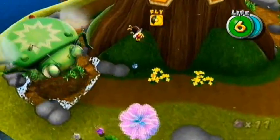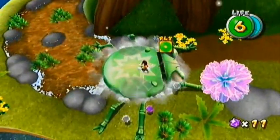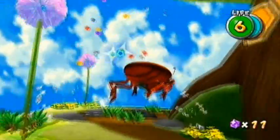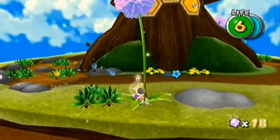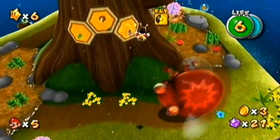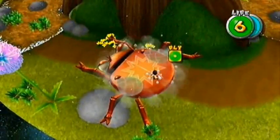Go about the same time with the flower as I went, then ground pound him again. Once he's in the air, this is the tricky part, but if you know what to do it's easy. Just follow exactly what I do — go to the same flower, then right about now swing. Then he should be sideways and you ground pound right there and you should get him.